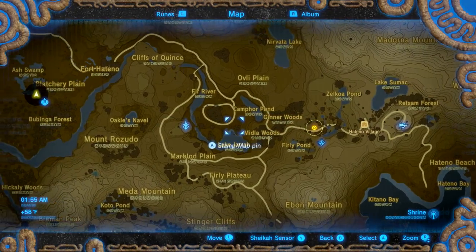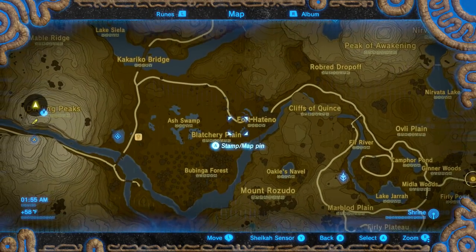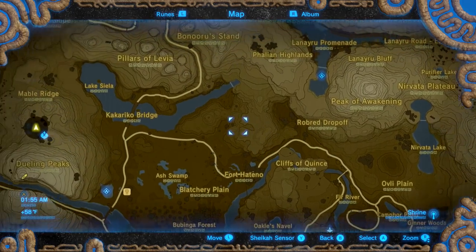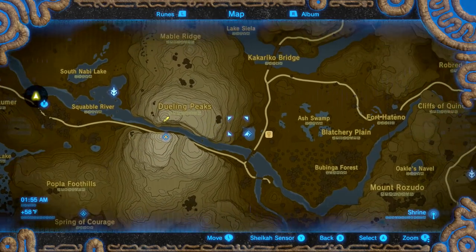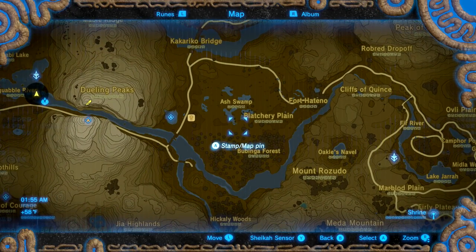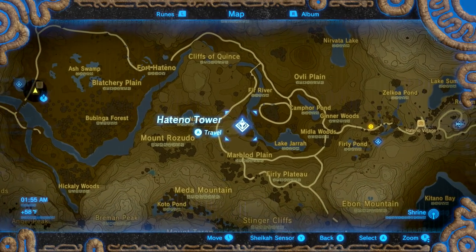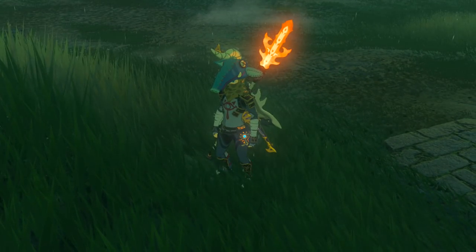It looks like I can find one in the Equestrian Riding Course Ruins to the west of Hatino Village. So where is that? Equestrian, which I think means horse riding — this is Hatino Village, so it would be west over this way. I don't quite see that, but maybe I misread it. We'll start looking around this area because going out that way really is pretty far off. This looks like a ruins and like a riding course, and I remember this is where we found our first horse, so maybe we can find something.